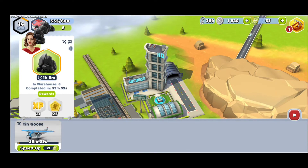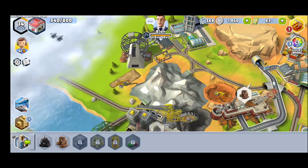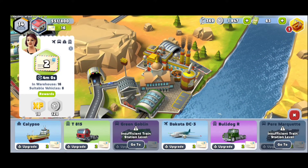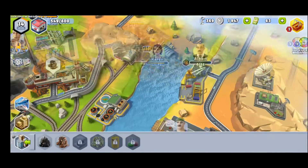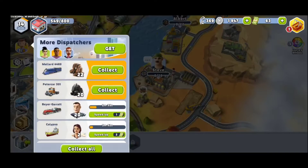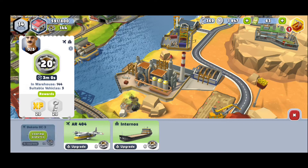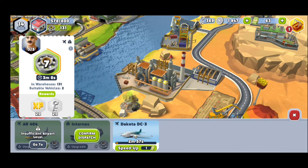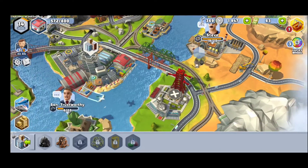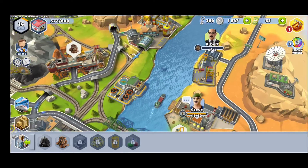I'm going to send an airplane over here to the HQ business. You need to watch out — for example, that one is one hour. You need to see which quest is faster and complete those first, then complete the longer ones afterwards. I don't have anyone available right now, so I'll collect and then send a plane with six materials and send another one afterwards. Depending on the level of your transport, you can only send a specific amount of materials.